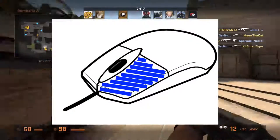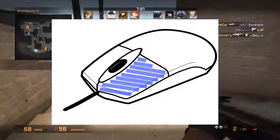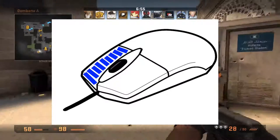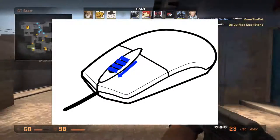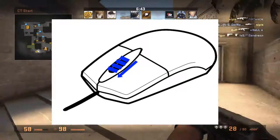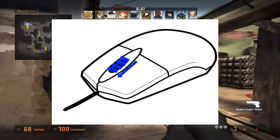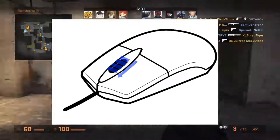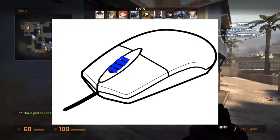My left click is fire, which I use all the time. My right click is zoom in if I have a scoped weapon. My scroll wheel up is my jump — it's very easy and I use my index finger for it. And button three, which is the mouse wheel clicking down, I have set to inspect weapon.